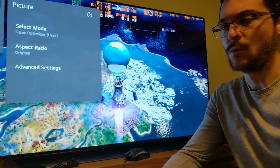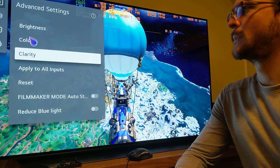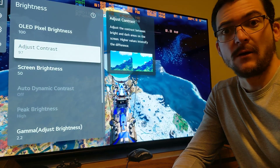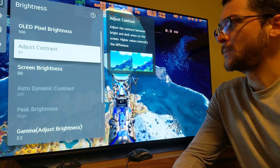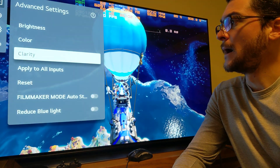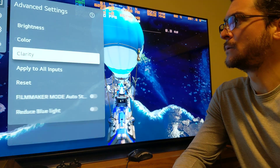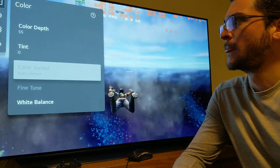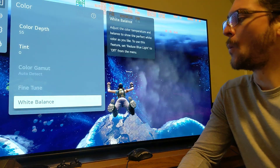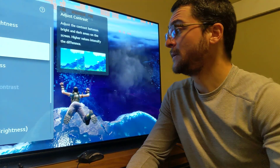We go to Advanced Settings — of course we are on Game Optimizer Mode. Under Brightness, we max out OLED Pixel Brightness and adjust the contrast to 97; we cannot go beyond that, and I'll explain why. Screen Brightness is at 50, Gamma 2.2, Clarity with OLED Motion Pro High, Color Depth 55, Auto Detect, Warm 50.